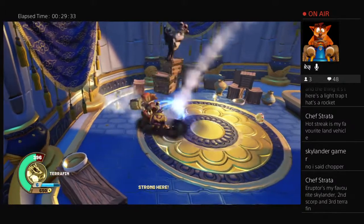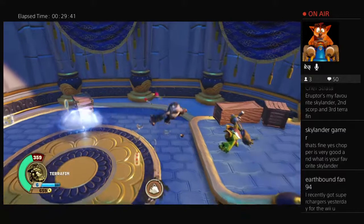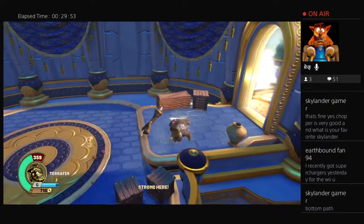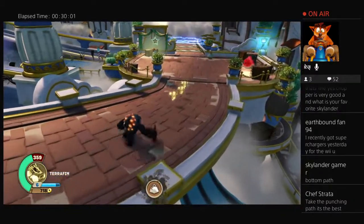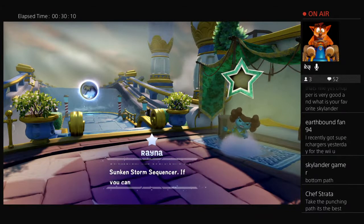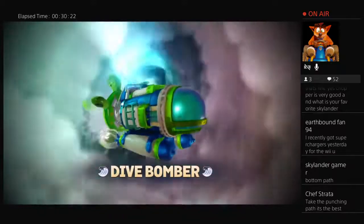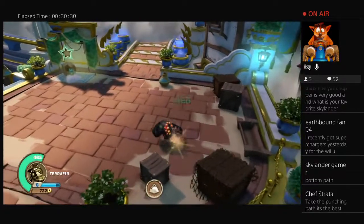What is your favorite Skylander? My favorite is probably between Eruptor and DiveClops but I think I'm gonna give it to DiveClops. I recently got Superchargers for the Wii U — that's cool, you can use Bowser and Donkey Kong! Should I take the punching path for Tariffin? I probably will go for the punching path. If I ever get Knockout Tariffin I'll just take the top path — that's usually what I do for Skylanders, if I get a Series 2 I just take the different path.